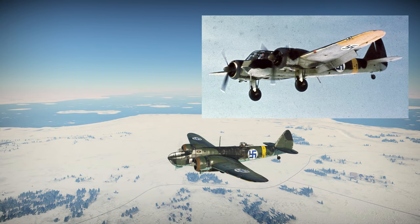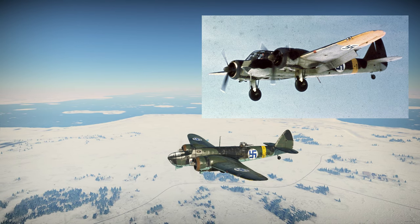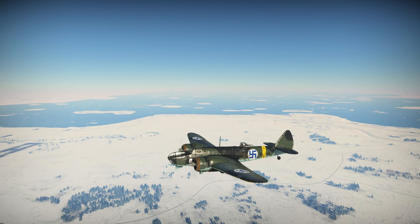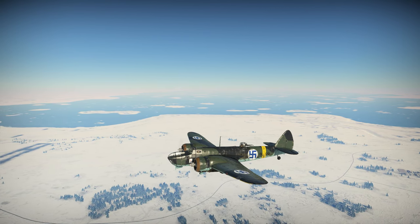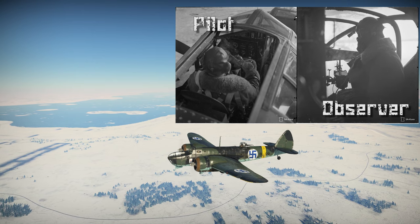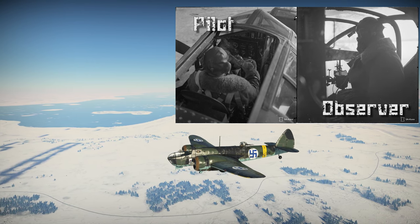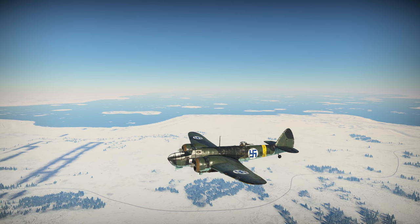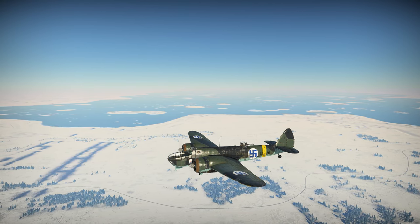First in production was the Mark I, which had a distinctive stubby nose section. In 1938 it was replaced by the Mark IV on the production lines, which is the model in War Thunder. The Mark IV had an improved, longer and stepped cockpit, and improved Bristol Mercury engines. There were other variants too, but only Mark I and Mark IV were used in Finland.